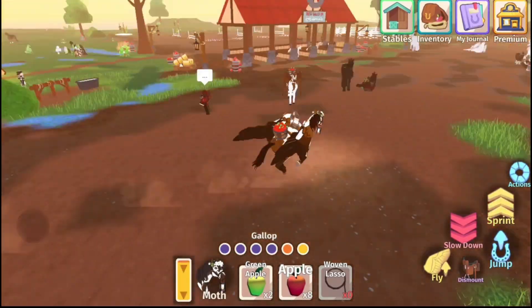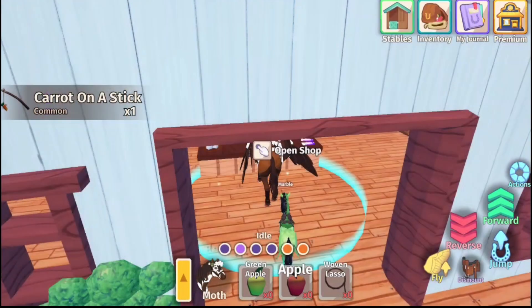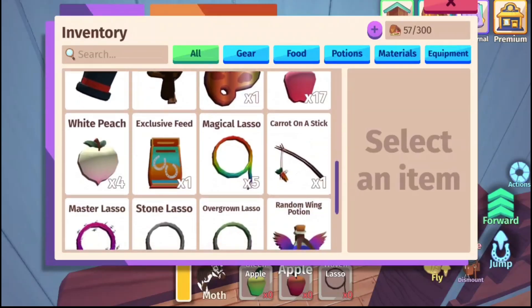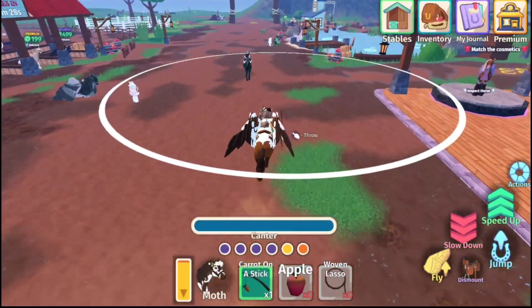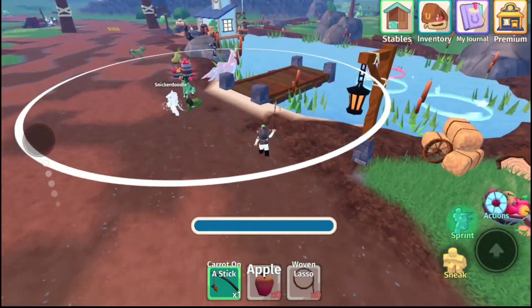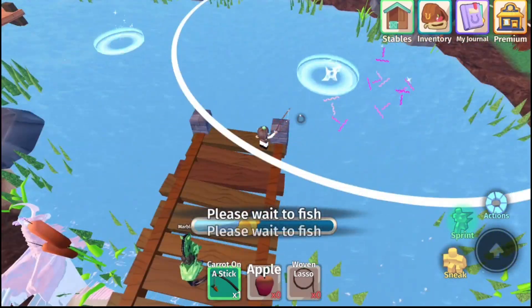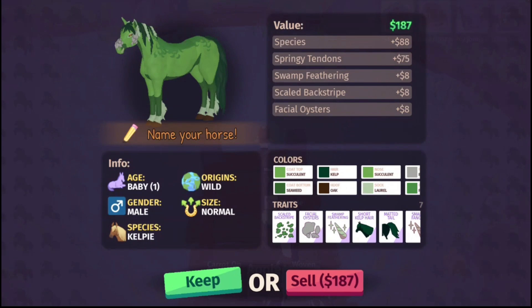So cute! Run, little one, run! Here we go, let's get this carrot. So cute — carrot on a stick! Let's go into our inventory and clip it. Oh, it's so cool, I love the animation. We got a Kelpie. So that's what fishing looks like — it's interesting.